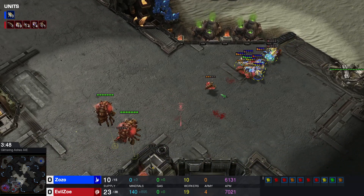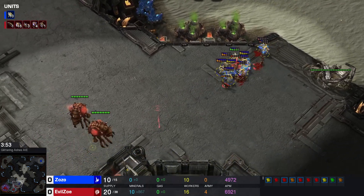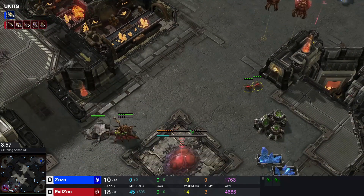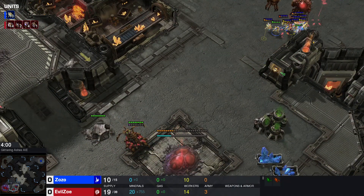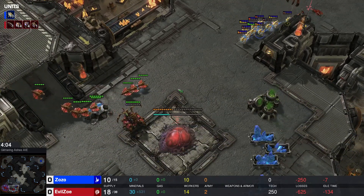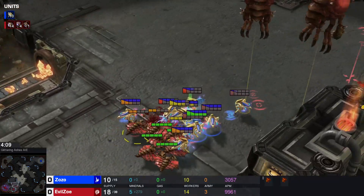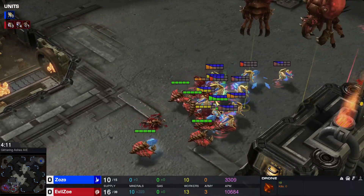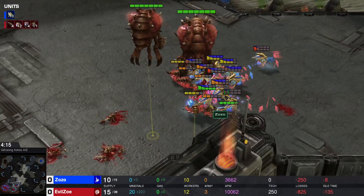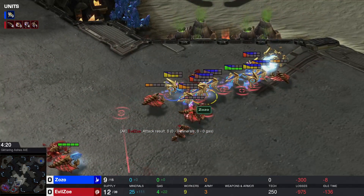I think ZoZo lost more probes against the drones than against the zerglings. Look at this — this is working, and more drones are being pulled one by one as well. This is pretty sick. Surely against the queen though, a ranged unit, this is not as possible because then microing back doesn't quite work as well. More drones are being pulled — oh no, Evil Zoe being tricked into chasing these probes. This is awful for Evil Zoe — what a sick defense initially, into this attack!